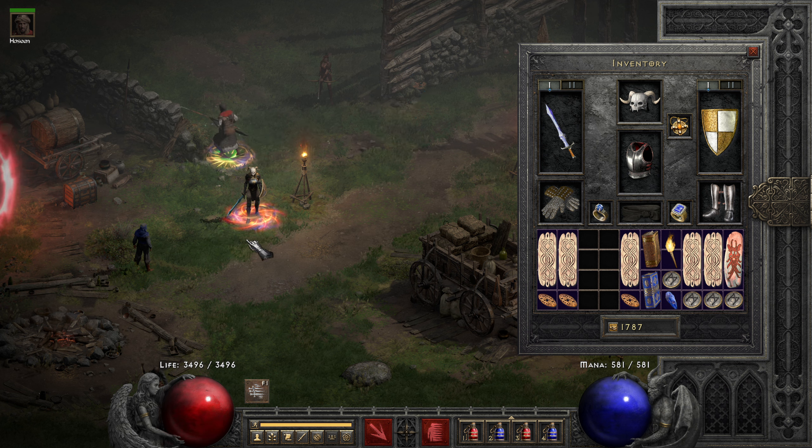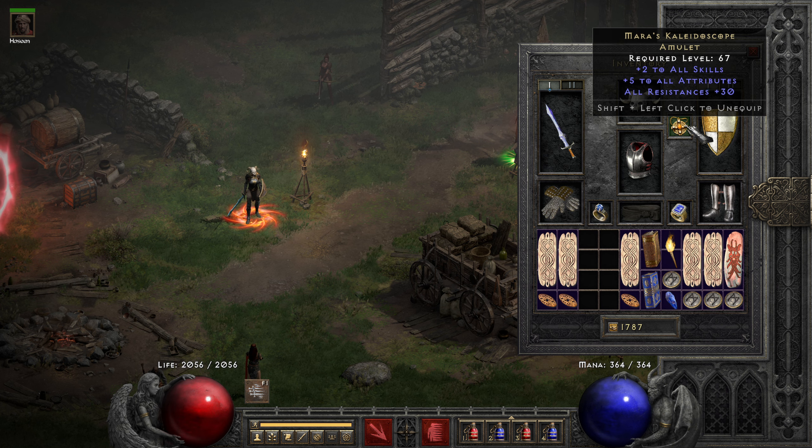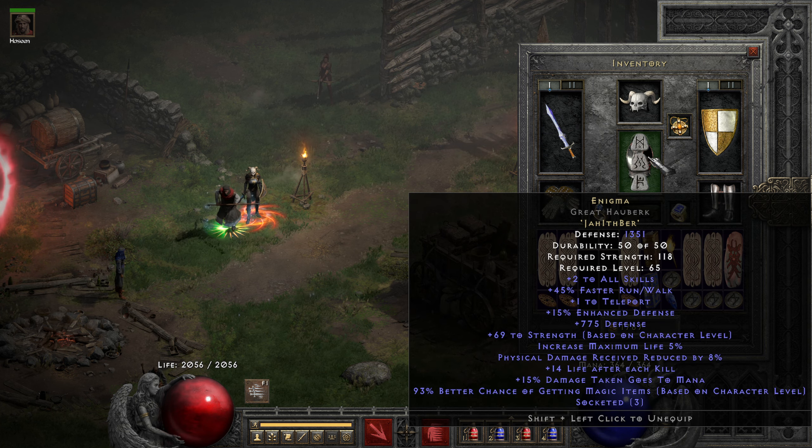Jumping into the items next — we have a Flickering Flame helmet, which actually applies to the traps as of some of the more recent patches. The minus fire res is very, very good. It's not even maxed out here; I think it can go up to 15. Then I have a Mara's Kaleidoscope. You can also go with a 20 all-res amulet. But the more FCR you have, the more helpful, because we have Enigma.